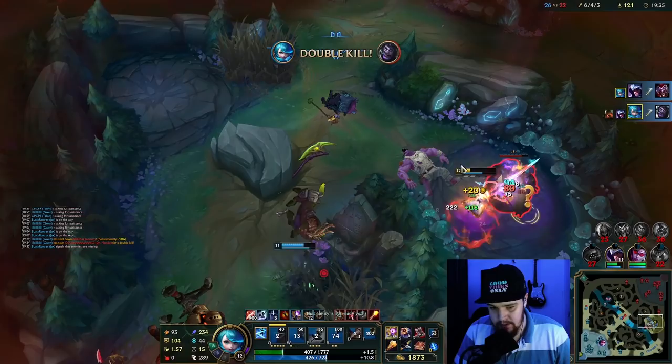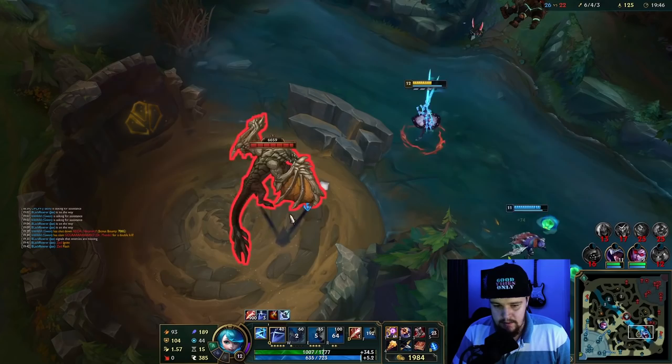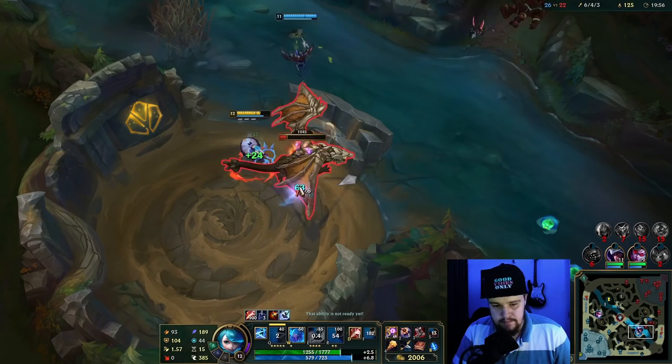I just need you to pop off a little bit harder. My champion's ridiculous, I know. You see the power of this — I don't even have Nashor's completed yet and I just obliterated him. The sustain from Riftmaker and everything is completely ridiculous.